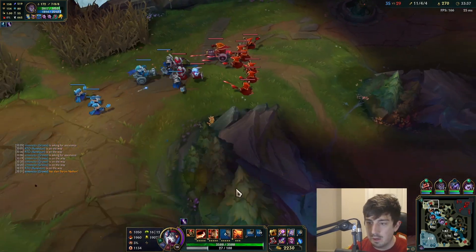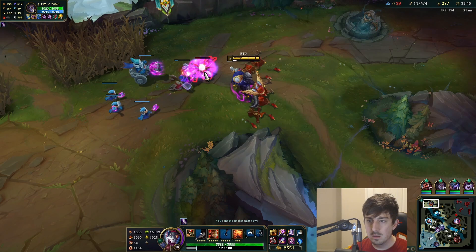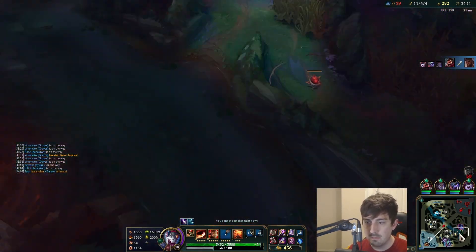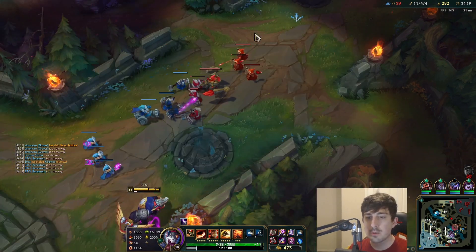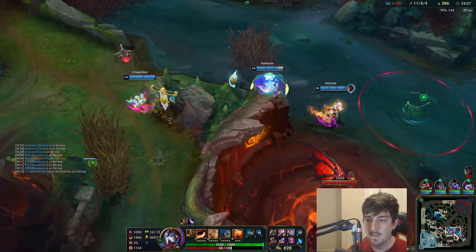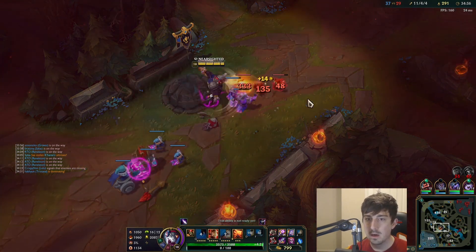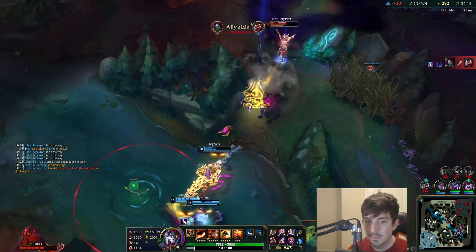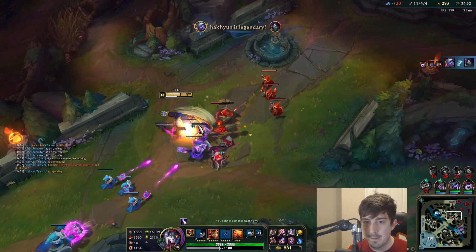Who knows what could happen — we could just go take Baron right now since two guys are dead. I'll prep that drag fight in a second, clear this camp first and then be there for dragon. Surprised the colors went this way — that means they're inting, what is going on? Alright, let's go out and win this. I don't have Summoners so it's a little awkward, but if I can jump on top of anybody we'll have success. They've lost a lot of people — I think we should push hard here and try to win the game. Let's push it down their throat boys.